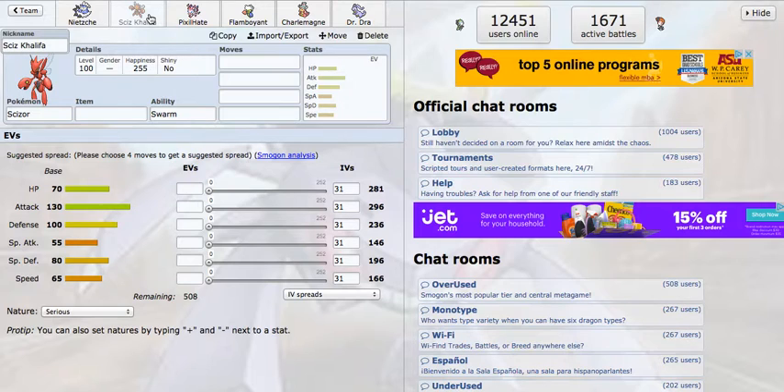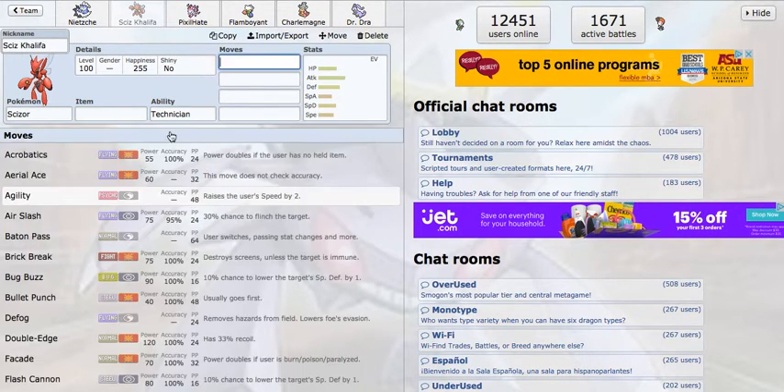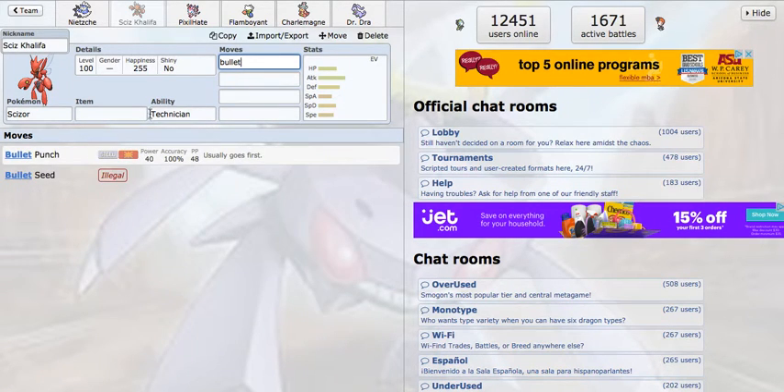Next thing I drafted was Scizor. Scizor is one of those things that I personally really like, and it gets looked down on in the draft format because of fire typing being so common offensively and people just running HP Fire for it. But something I like to do in this format is, if my team has a weakness to HP Fire, I like to patch it up with something else with a 4x weakness. That way hidden powers are more pressured and harder to use.